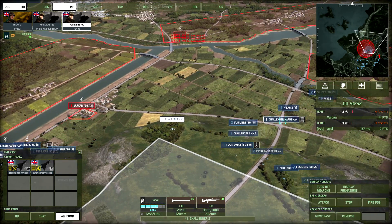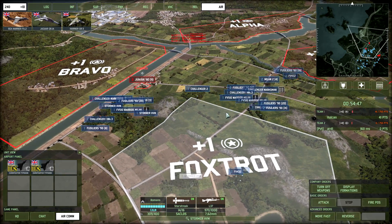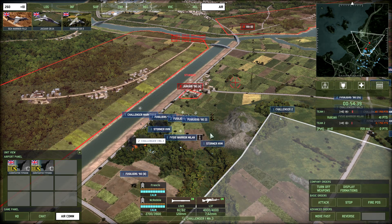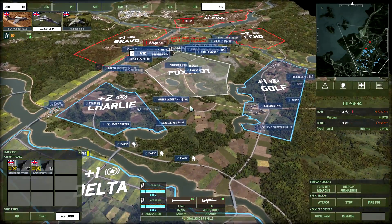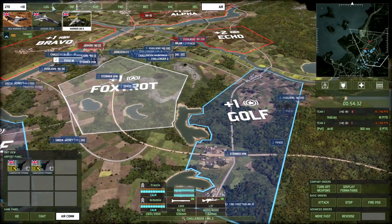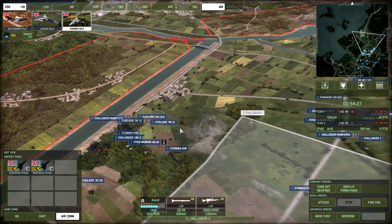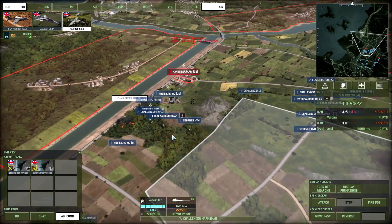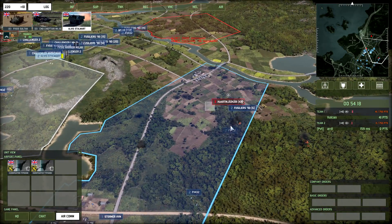My Challenger Marksman actually ran out of ammunition, so we don't have that to rely on. Let's bring up the Stormer — maybe get this Stormer to move up and hit that. The Yokari is getting hit very hard by the Challenger Marksman. Over on the right side things still aren't looking great. The Sultan is arriving at Foxtrot and that will start to give us a conquest lead — so we have a brilliant position. If he continues to focus on the left side, we should be able to smash him. Let's bring in some Alvis Stalwarts to resupply my troops.